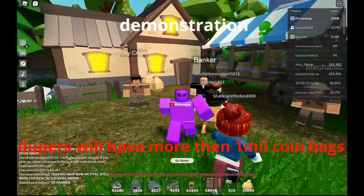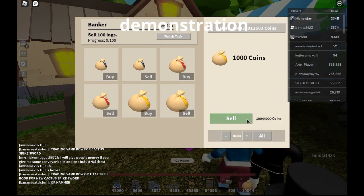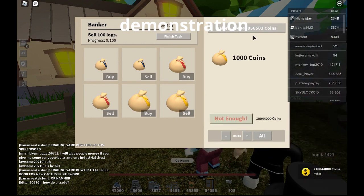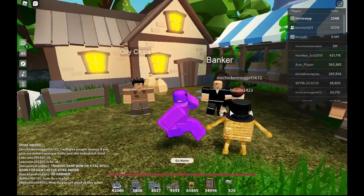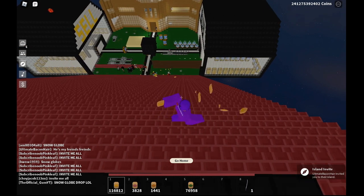I only bought 10,044 coin bags, but dupers will have more than 1 million. You just press 'all' — you don't have to auto-press a plus sign to sell — you just press all and it sells all your coins like this. Right now I'll sell 10,000 coin bags for 10 million coins, which is still a lot.